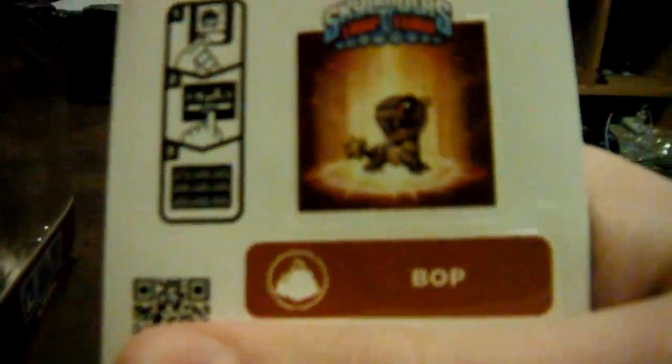Here's Terabyte's sticker. Let me just get Bop's sticker. And here's Bop — so cute! And here are our cards. For Bop, it is 70 for attack, 80 for defense, 100 for speed — pretty fast — and 100 for magic. Pretty darn good character, by my standards.